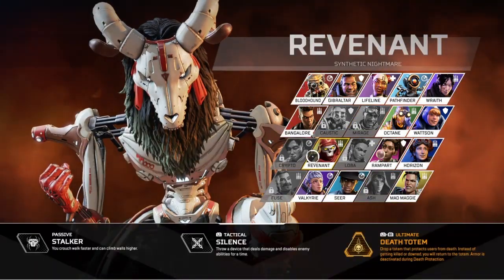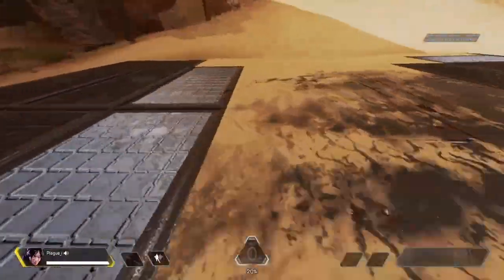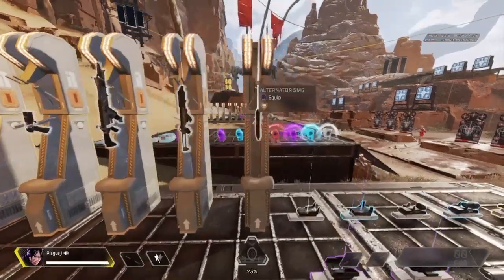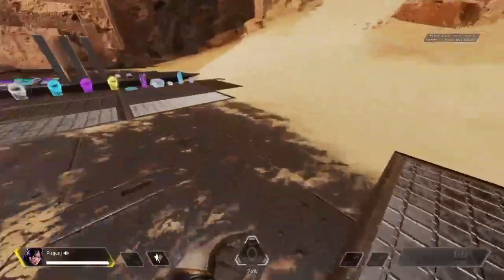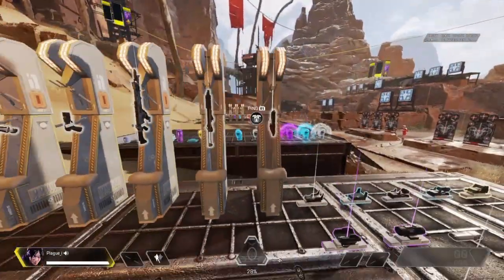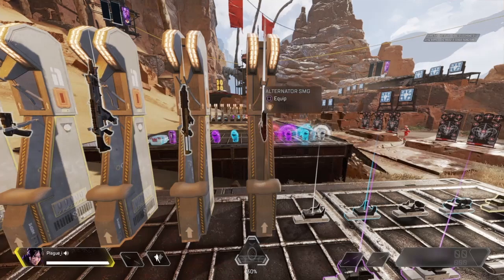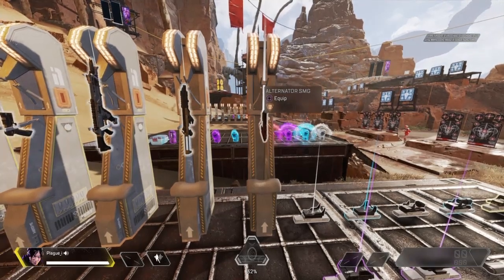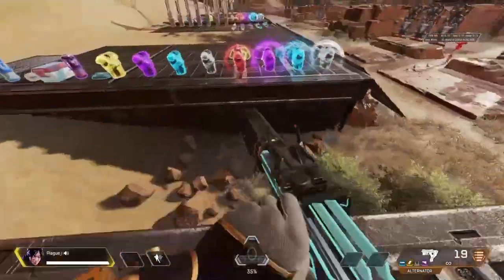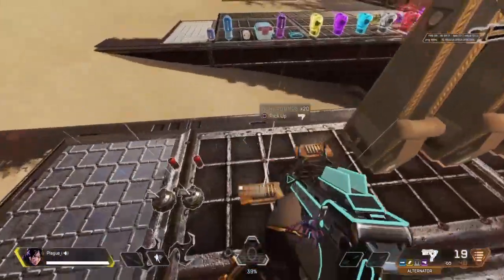If you're looking for legends like Rampart, Horizon, Maggie, or Revenant, you should watch videos on them and see what the advantages are. I wouldn't start off with snipers — I would start with guns you'll see on an everyday basis. Light ammo guns are all around the map and probably the most well known. I'm just going to get the Alternator with the best attachments you can get for it.